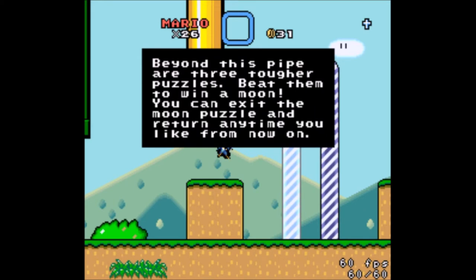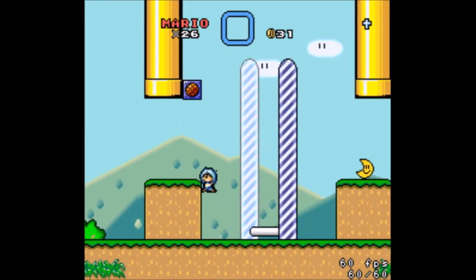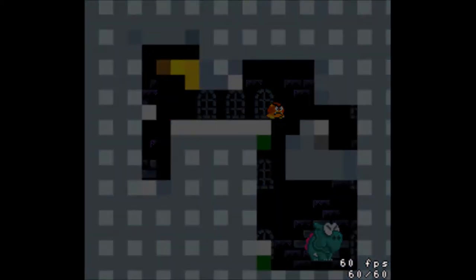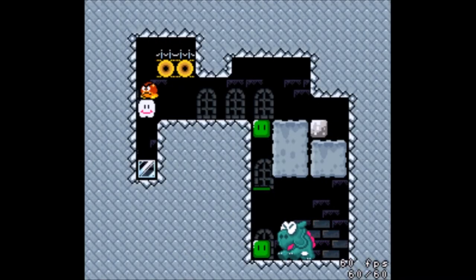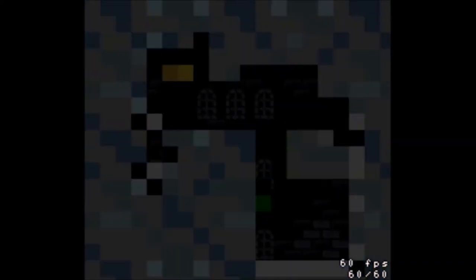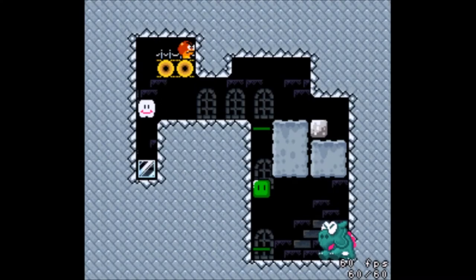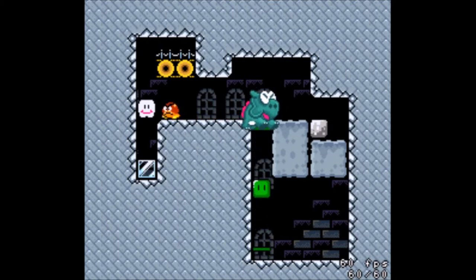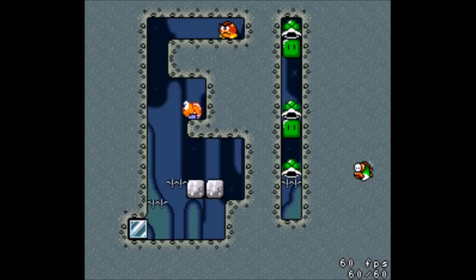Beyond this pipe are three tougher puzzles. Beat them to win a moon. You can exit the moon puzzle any time and return any time you like from now on. Well, I'll take a shot at it. As with the other moon puzzles, I won't guarantee that I actually complete it. This one doesn't look hard to figure out — it just feels like we need to get the right timing. I'm assuming we need to just get the Dino Rhino to jump up to the top.